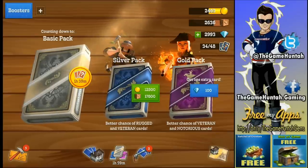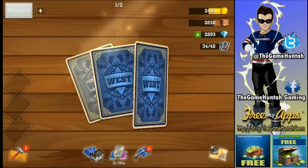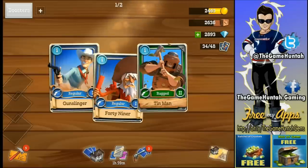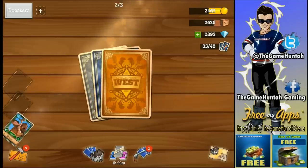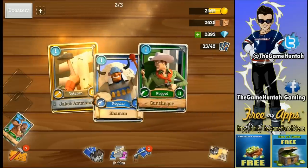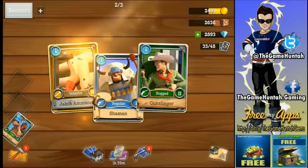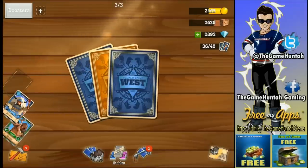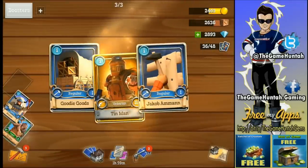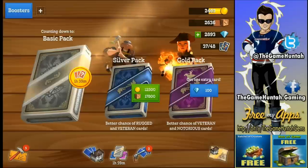Let's open a gold pack to show you how cool they are. We got a Rugged Thin Man — nice golden card. And look at that, a Shaman! When the Shaman bangs his drum he calls healing energy to restore health to nearby units — perfect. And another golden card: the Bandit Thin Man. These high-level units are great.